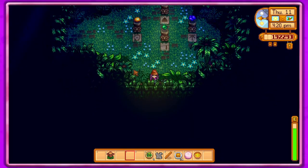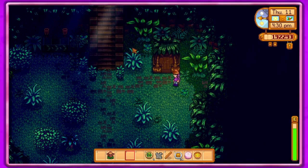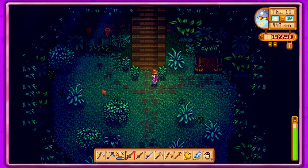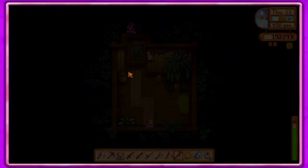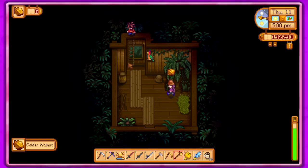I think there was a golden walnut down here that I already got. Let's get out of here — that obviously did not work. Let's get our axe. If we hit this tree with an axe — there we go! Yay, good job!